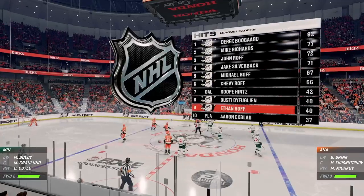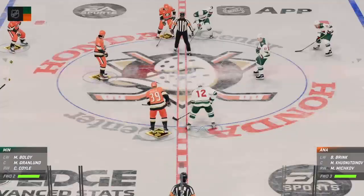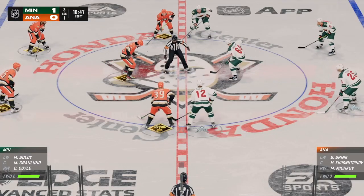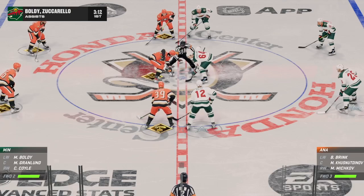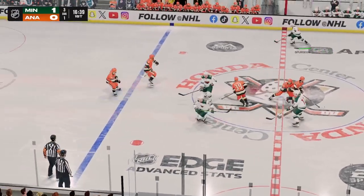Minnesota's got the game's first goal here in the first — perfect road approach. Silence the crowd. You've got to start with some energy, you've got to get your lines into the game right away, and that's exactly what they did. They were like a wave of momentum, and they capitalized on their opportunity.